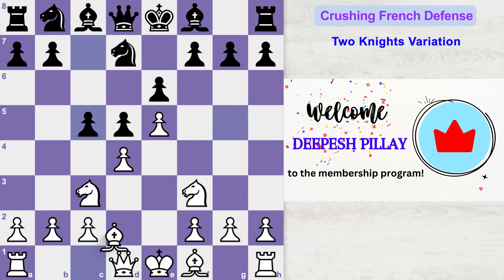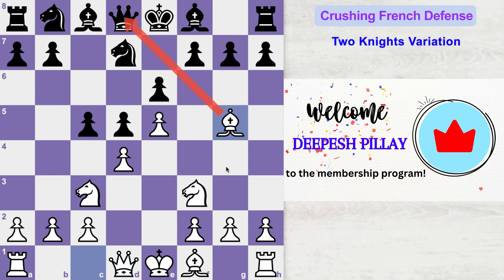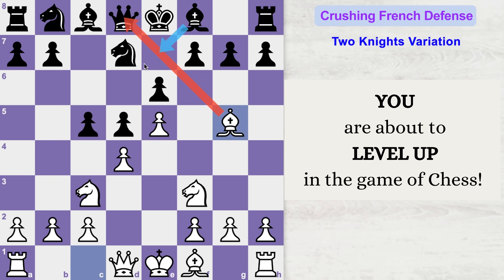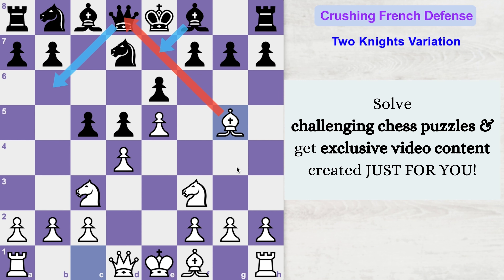Here you can play bishop to g5, attacking black's queen. There are two ways in which black can respond: he might play bishop to e7, or he might play queen to b6. Let's look at both variations.